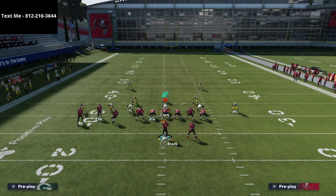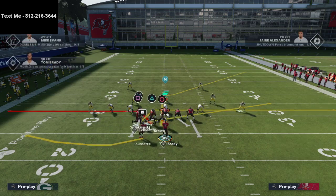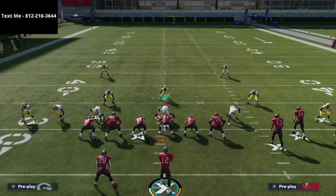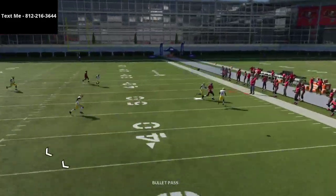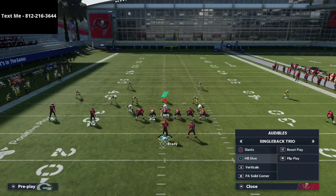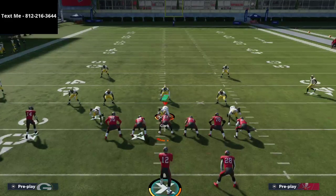People are going to setups like Gun Bunch with crossing reads on the backside. Watch the coverage here — watch the corner route to Brown, and you'll notice the outside quarter zone should play it all the way. This is really important to understand.